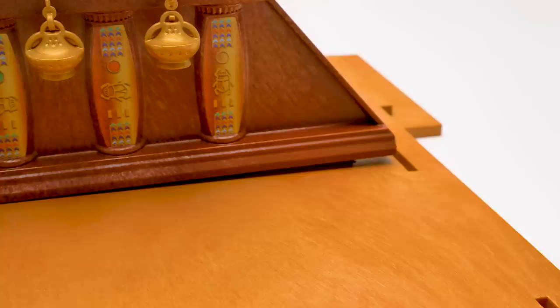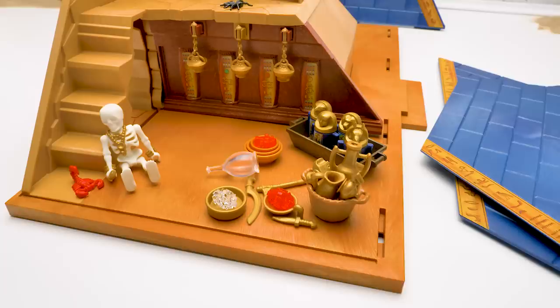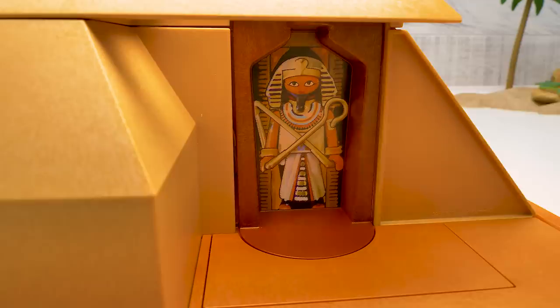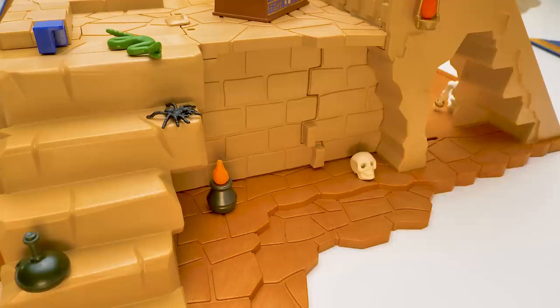Don't forget about the treasury! The treasury is actually the last room to deal with. There's so much pretty — and expensive — stuff to store! Our Pharaoh will be guarding them day and night. There are also a couple of secret rooms here. The keeper will guard the tomb! The only thing left is to cover the tomb with this massive dome!